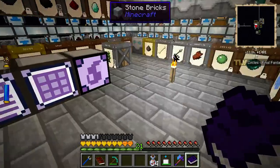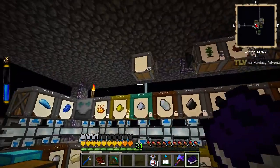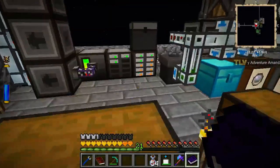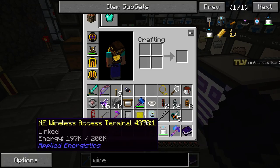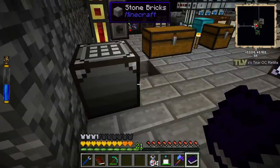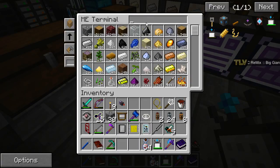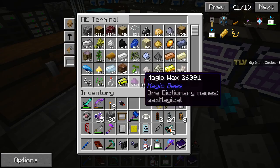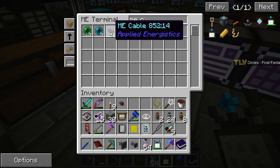Maybe we already made those barrels — where did I put those barrels? I made one cobalt beespace barrel — we probably placed it out there, never mind. Alright, let's get the bus, the export storage bus, precision export, ME cable, camera craft. There we go.